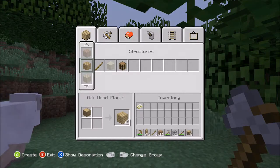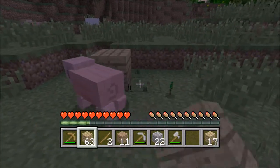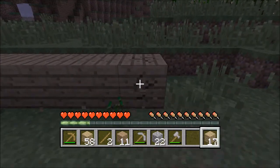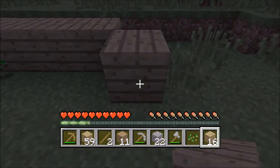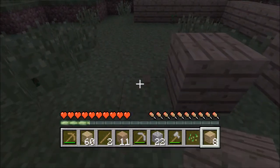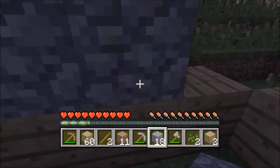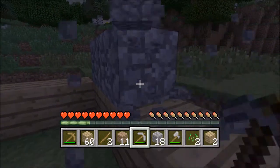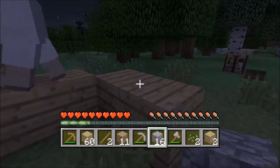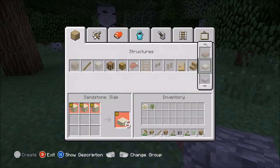Turn these all into planks. We're going to build it seven by seven, but make sure to leave out the corners. We're going to do cobblestone. Also, you can leave this out if you have glass, like this. But right now I don't have any glass. Next we're going to make twenty of these oak wood stairs.